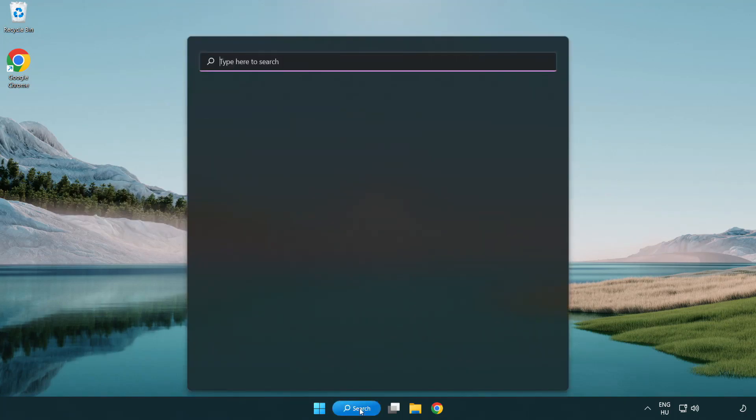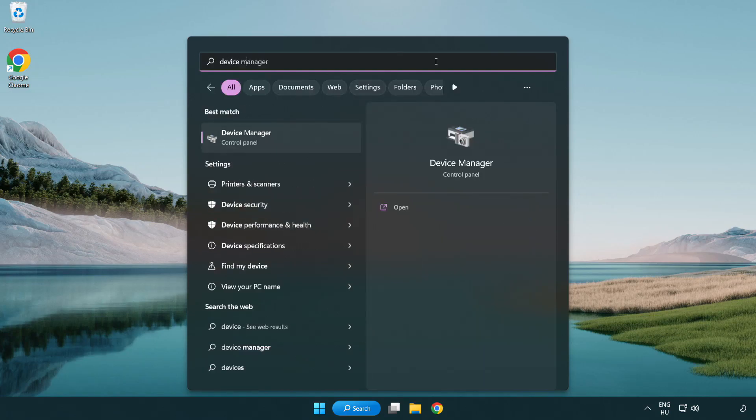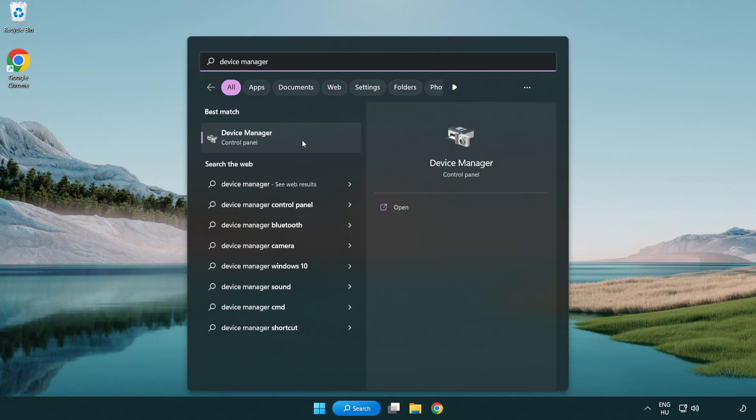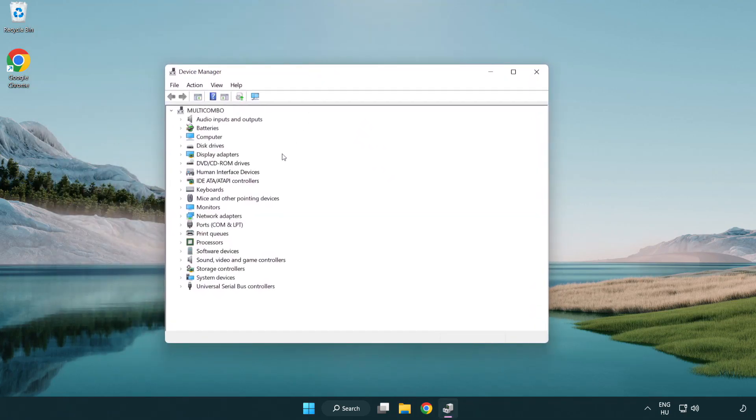Click the search bar and type Device Manager. Click Device Manager. Then click Display Adapters.